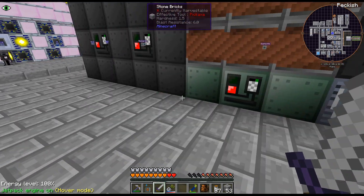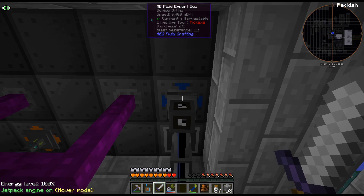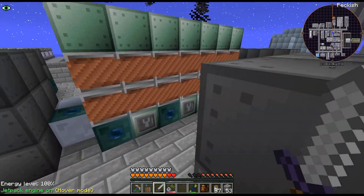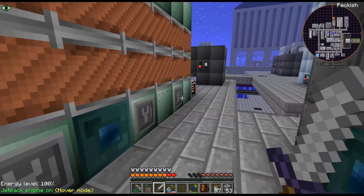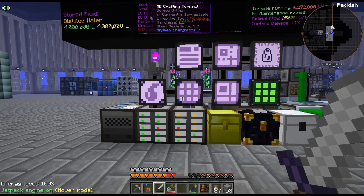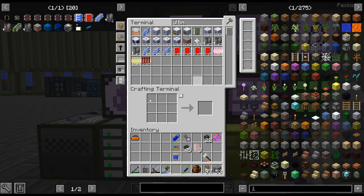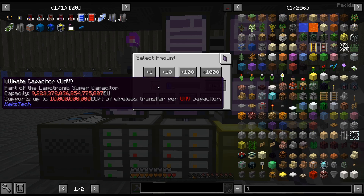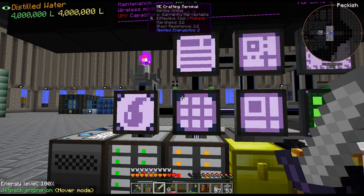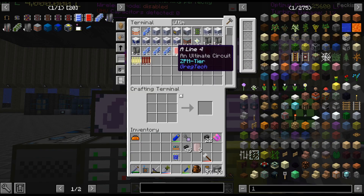I also upgraded a few things - I'm just exporting rhodium sulfate directly from the AE system and it's being outputted directly into the AE system on the other side, so just a few little upgrades here and there. As I was smelting up all these ultimate batteries - we have finally done it! We got eight ultimate batteries, which means we can get the ultimate capacitor, which basically makes our capacitor unlimited. We'll never have to worry about capping power ever again - which is pretty awesome.